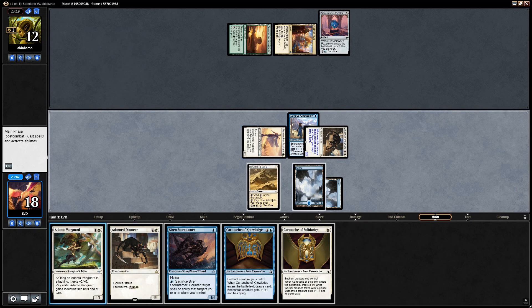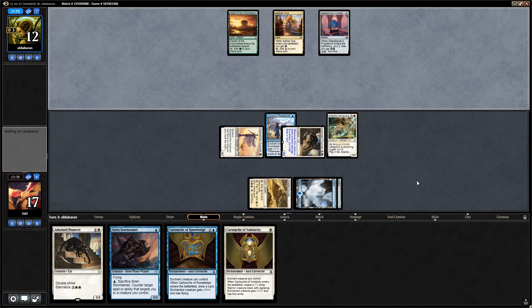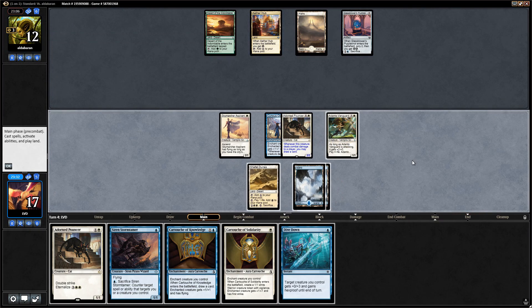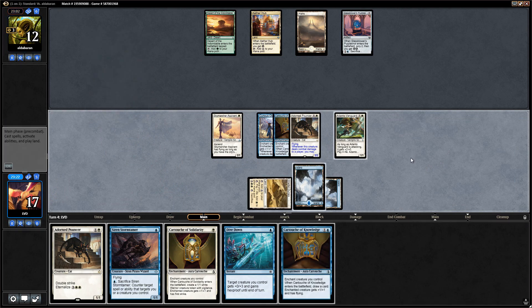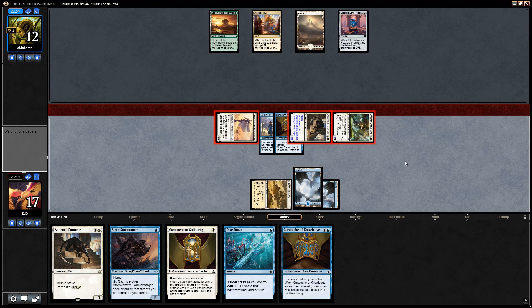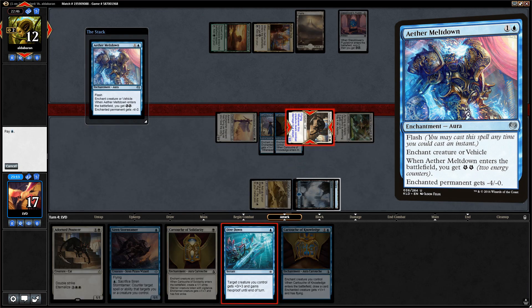We can play around potential removal spells by playing the vanguard here. We're probably going all in on this pouncer so there's no need to play the second pouncer — the vanguard deals more damage by itself. Opponent is keeping up mana, but Dive Down is perfect here. Couldn't have scripted it better. Let's put a cartouche on the pouncer — it resolves. Opponent might not even have a removal spell. Attack with everyone — that's 11 damage right here. An Aether Meltdown — we'll prevent that from happening since we want to draw our cards.